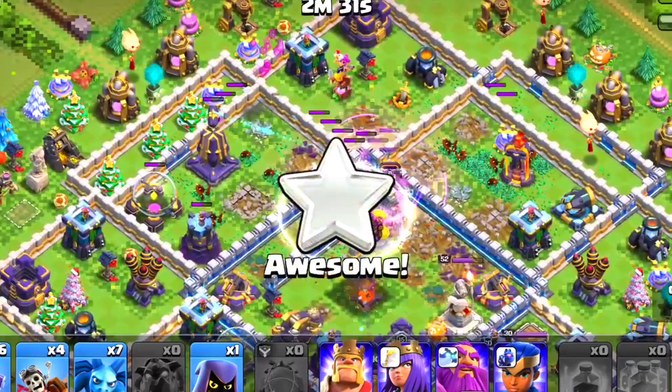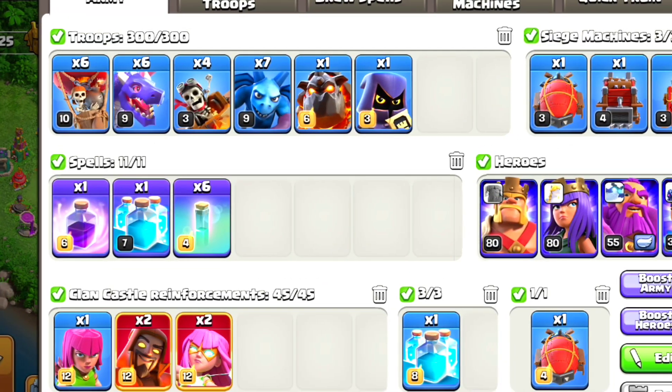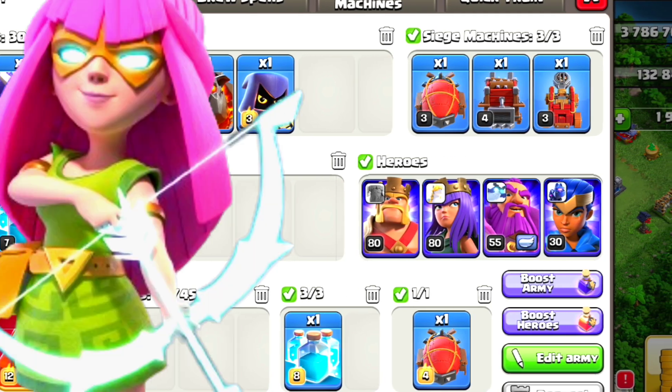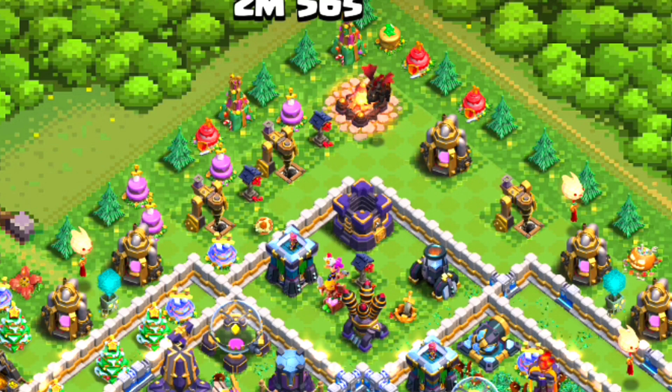Hello guys, today I am showing you the TH14 number one best attack strategy. From this army you can easily take three stars on a max TH15 base. So let's get started. First, deploy the lava hound, then deploy the battle blimp.